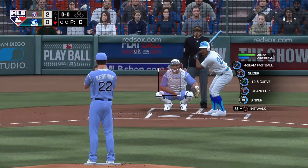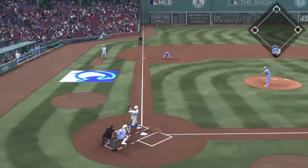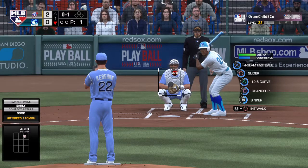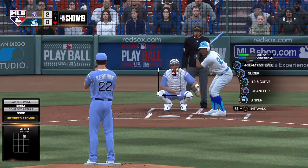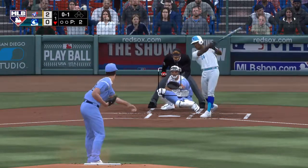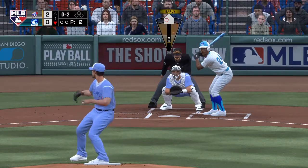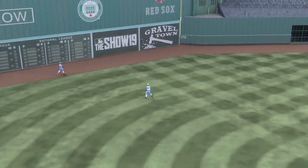Ricky Henderson batting in the bottom half of the first. Left fielder, number 24, hits one down the left field line — deep, and that will end up a foul ball. The 0-1 pitch — fouled away again. A line drive towards center field, and Mays is right there — one down.